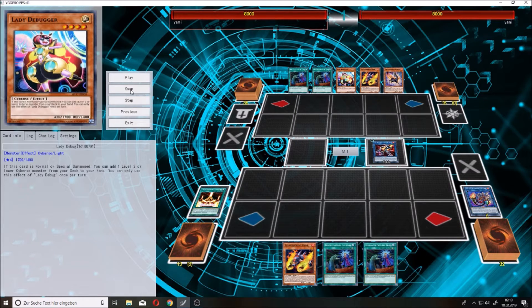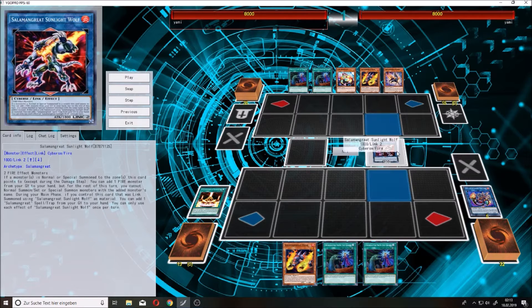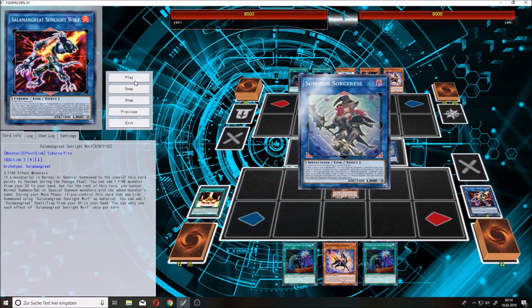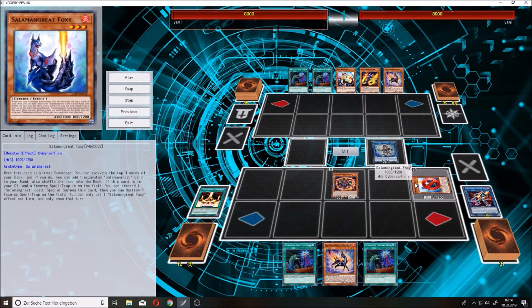Then with Gazelle and Wheelings you make Solomon Great Sunlight Wolf. Now you activate the effect of Mole and the effect of Wolf to get Gazelle back to the hand. Then you use Spinny's effect to get it back to the field. After that you link Sunlight Wolf and your Mole to summon Sorceress. Use the effect of Sorceress, target Spinny, and special summon your Solomon Great Foxy from the deck.